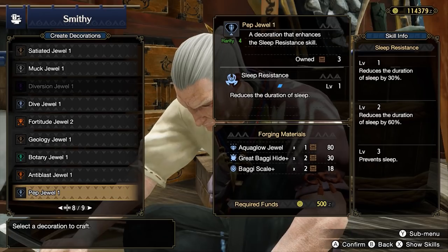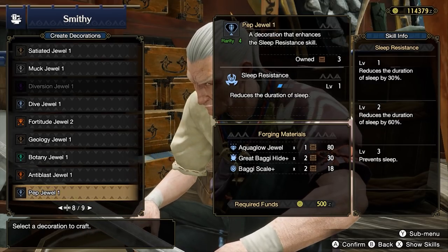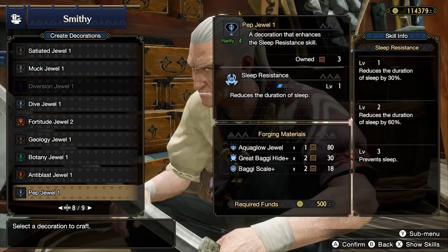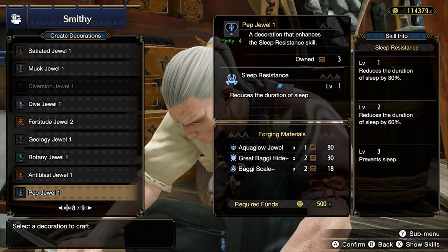A lot of decorations are also useful in very specific circumstances, such as Pep Jewel 1s for when you're fighting Great Baggi, Somnacanth, and Volvidon to become immune to sleep. You can consider these decorations on a case-by-case basis. More decorations will become available as you progress the main story and hunt stronger monsters.